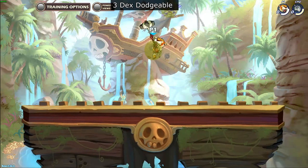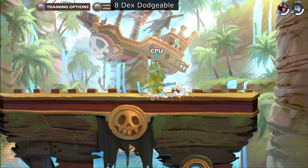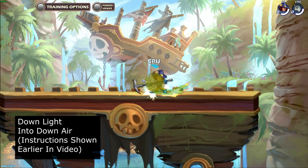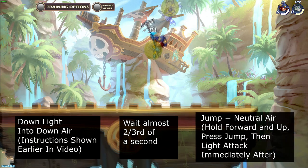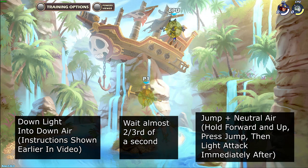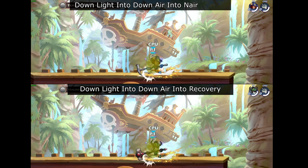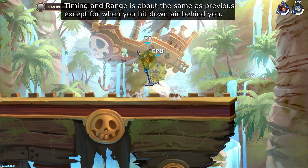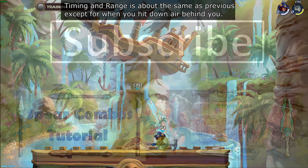This combo only works as a true combo for 8 dexterity hammer legends, which is currently only Cassidy, but it's still a tight string for other hammer legends meaning they can do it but it can't be dodged. To perform this combo, start with down light into down air as shown earlier. After you down air, wait almost 2 thirds of a second, then while holding forward, jump and neutral air at the same time. This is basically a stronger version of the previous combo that only Cassidy can currently make true. The range is pretty much the same, although if you hit the down air with the enemy behind you, you don't have to hold forward — but it doesn't hurt to.